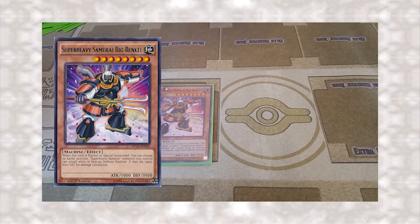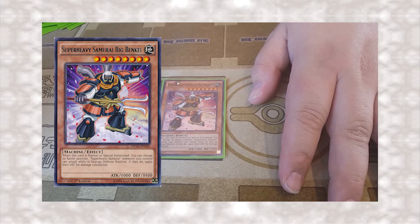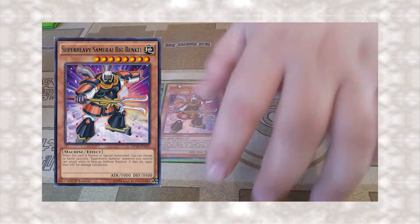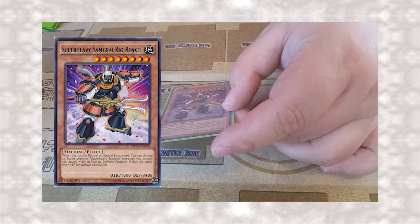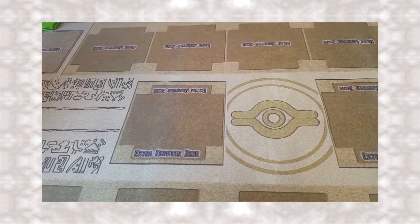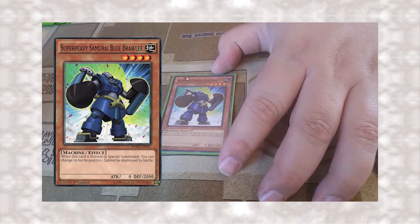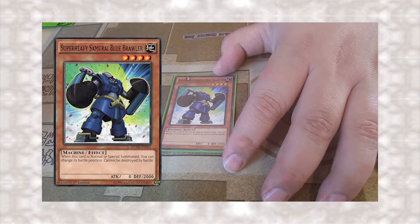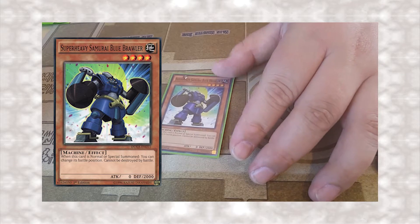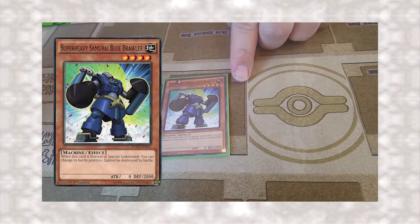One Super Heavy Samurai Big Ben — I at least like the idea of having one of their boss monsters in here, because there's a lot of stuff that can get him out as quickly as possible, and a 3500 Defender that can attack in defense mode and apply it to attack power is kind of ridiculous. One Super Heavy Samurai Blue Brawler — it's a stall tactic for the most part. He can't be destroyed by battle, so he's a 2000 defense. If I have Big Ben on the field, he also allows me to have the other Super Heavy Samurai attacking in defense mode as well.